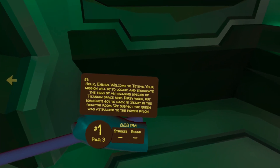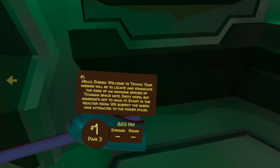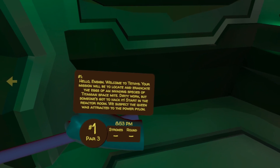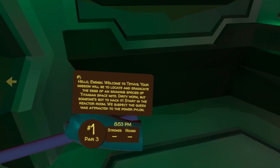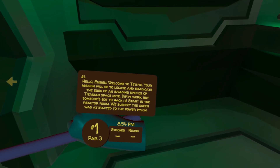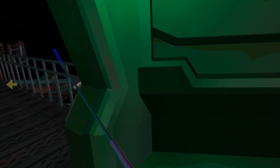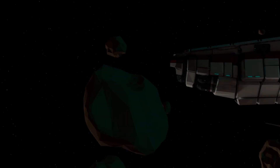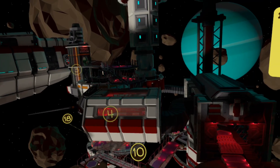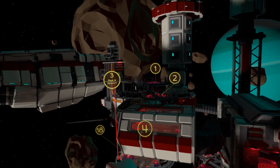Hello Ensign, welcome to Tethys. Your mission will be to locate and eradicate the eggs of an invading species of Titanian space mite. Dirty work, but someone's got to hack it. Start in the reactor room — we suspect the queen was attracted to the power pylon. So first we need to find the reactor room. If we go to giant mode, we can see that hole three is where we're heading.